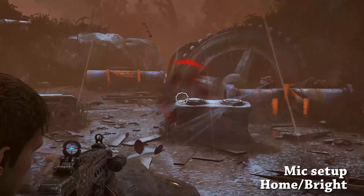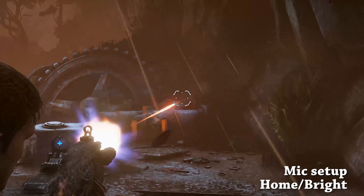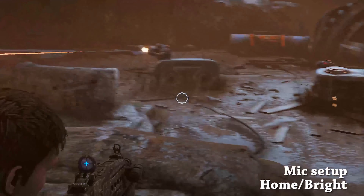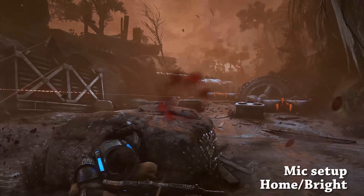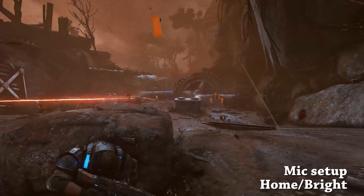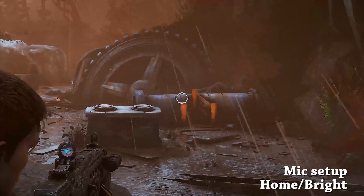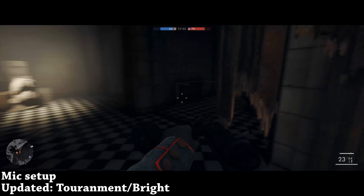This is the Home mic setting with EQ Bright. This is tuned to a smaller LAN or home environment and cuts down ambient noise — it's also the default setting for the mic, so this is what you get when using the headset for the very first time. I do not like this one as much; I prefer the other options, but again you can change them.